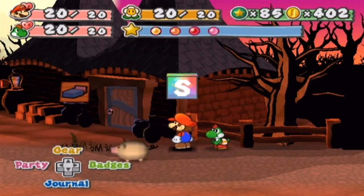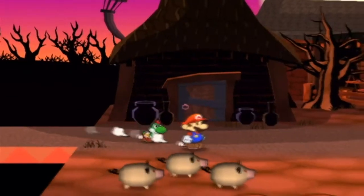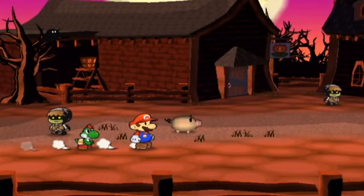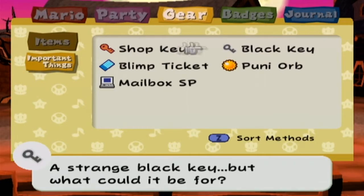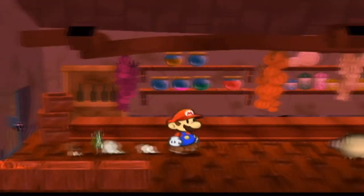Hey everybody, TheGamingGuru51 here, welcome back for more Paper Mario: The Thousand-Year Door. In the last episode, we started Chapter 4 and got to Twilight Town, where we learned that people are turning into pigs when the bell tolls. We got a shop key and a black key, and the lady in the shop said we can take anything from the locked door if we find the key.